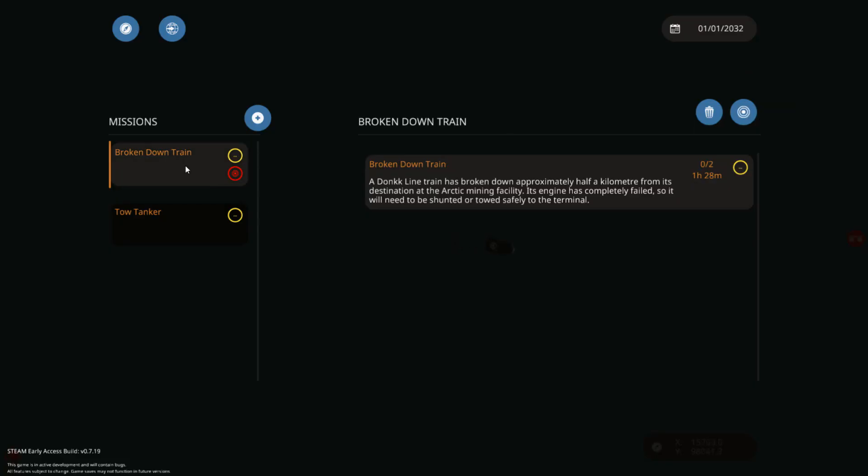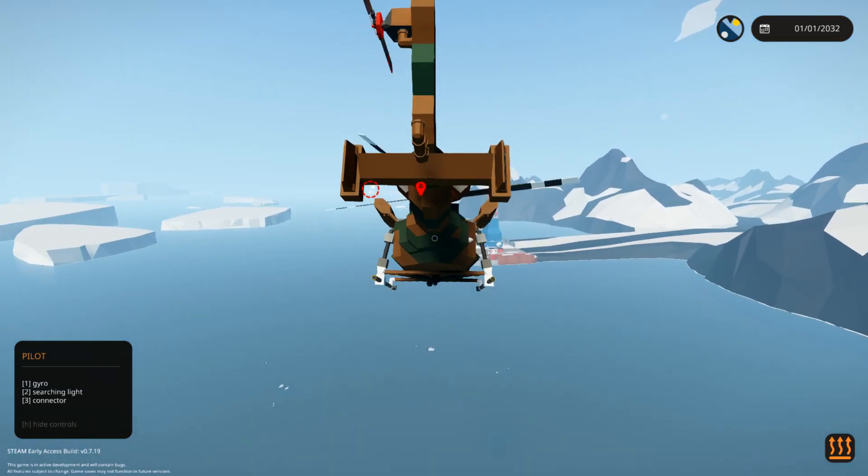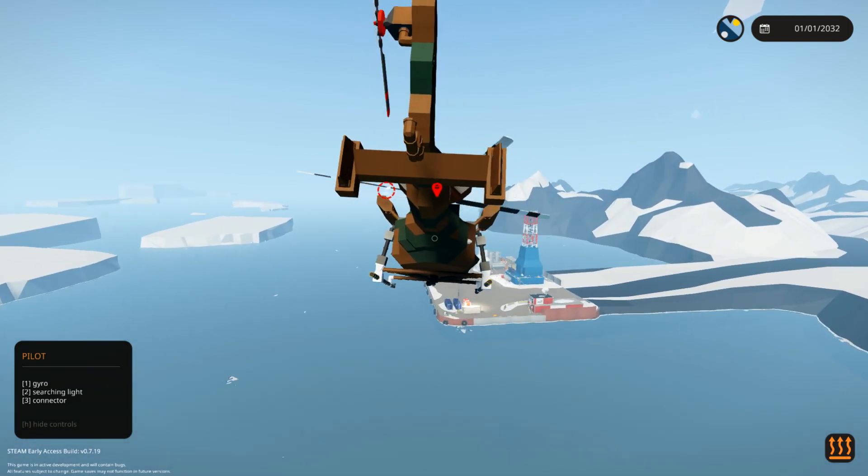Let's have a quick little look at what the mission is actually telling us. A dunkline train has broken down approximately half a kilometer from its destination at the arctic mining facility. Its engine has completely failed, so it will need to be shunted or towed safely to the terminal. So we're going to have to try and push a train with a helicopter. I really didn't think this through.